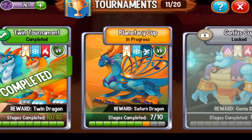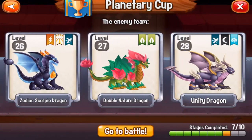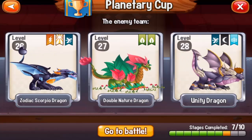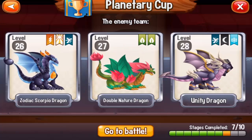Hello everybody and welcome to combat number 8 in the Planetary Cup. Let's see what dragons we will combat against: the Zodiac Scorpio Dragon level 26, the Double Nature Dragon level 27, and Unity Dragon level 28.